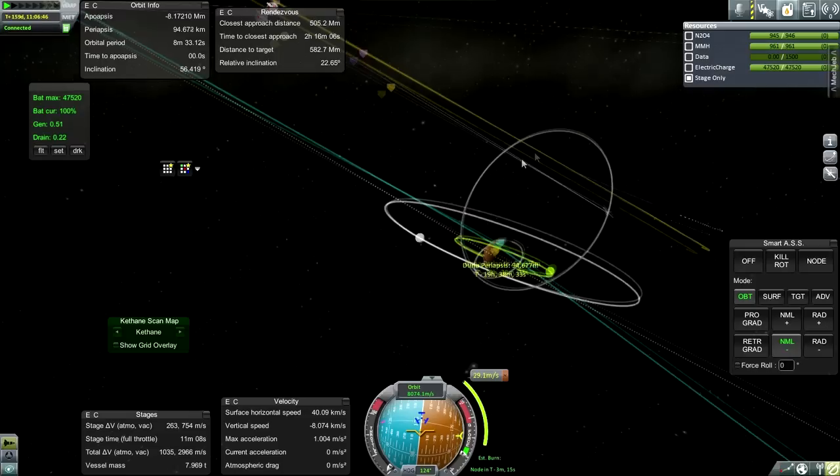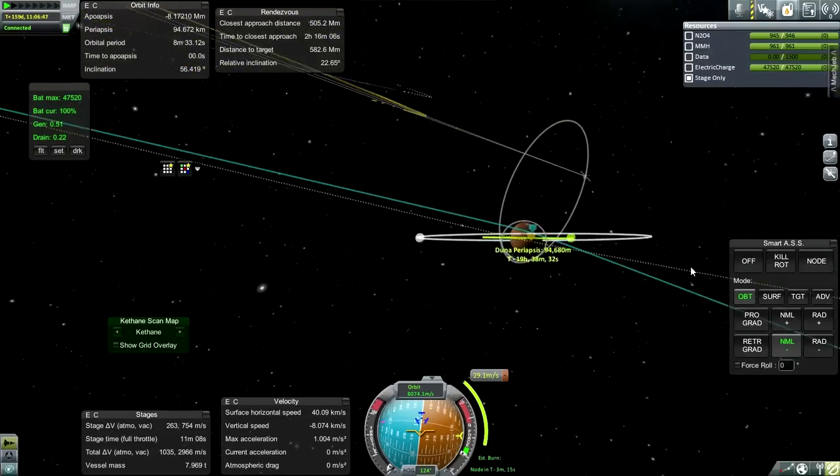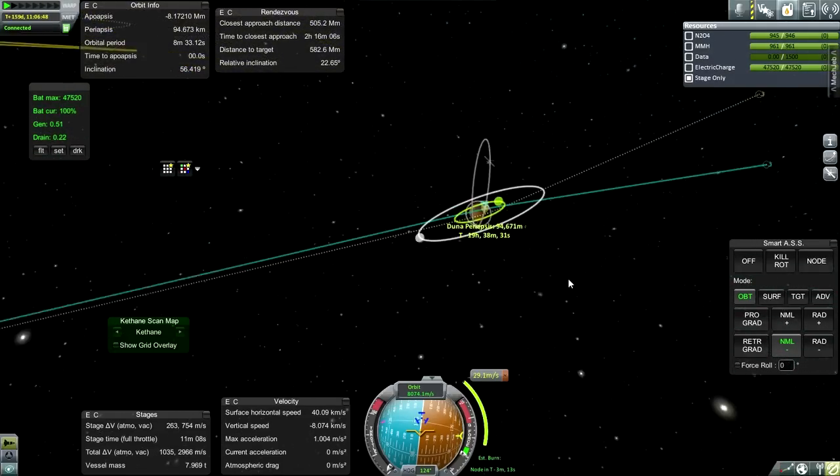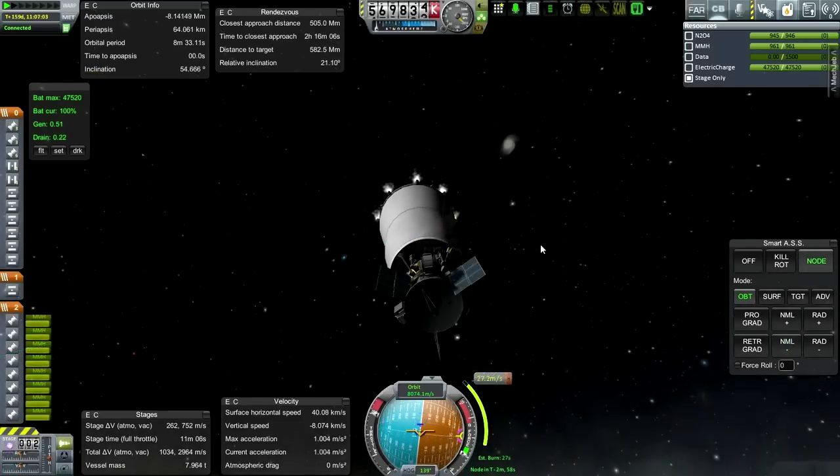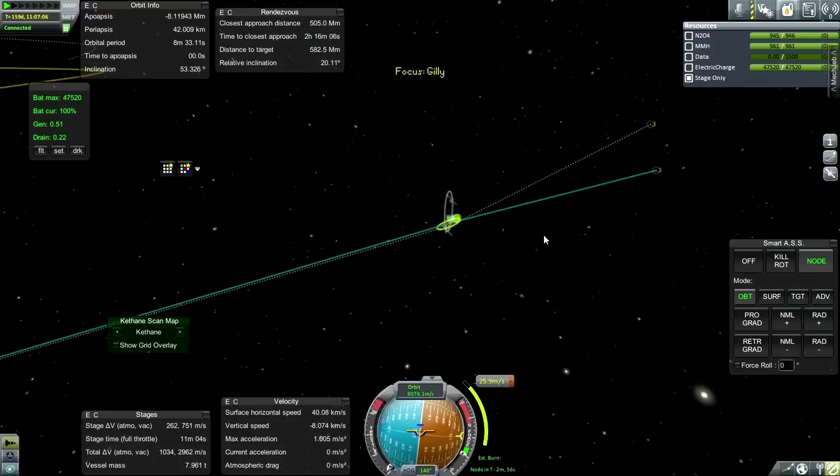That looks like it might work - at least it'll be a little bit better than what we've got right now. Not by much, but any little bit counts. That's dropping my periapsis a lot quicker than I thought it would.